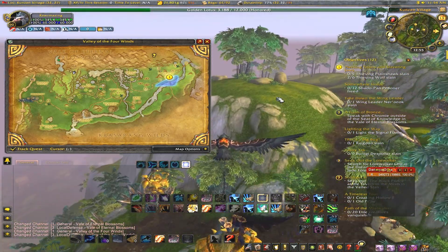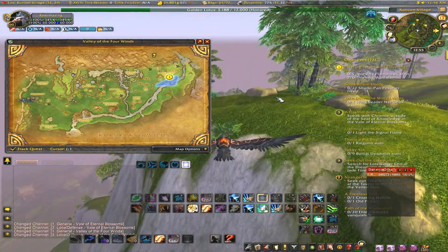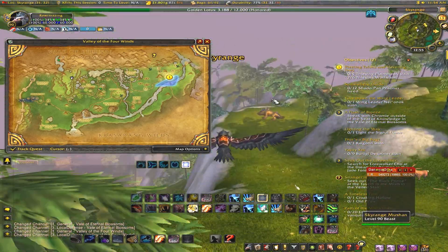I'm just going to make a quick run through. So what you can find here: you can find Gold Lotus, Green Tea Leaf, and Ghost Iron Ore.